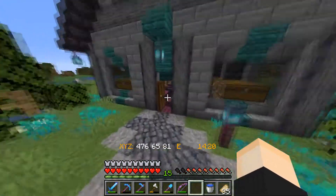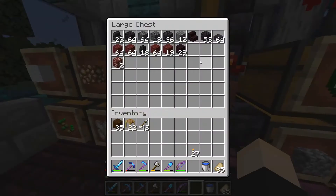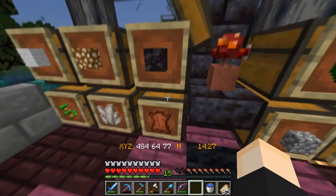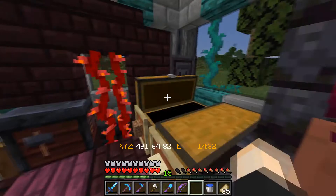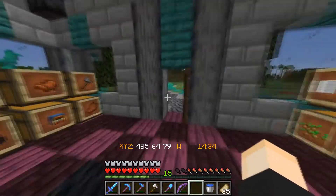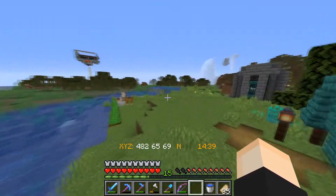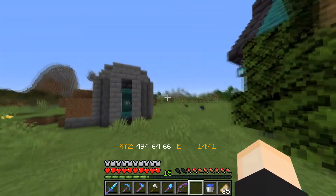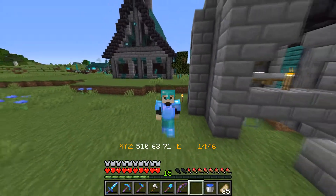So we are going to be building a basalt generator and it's actually very simple. All you need is a lava bucket, some blue ice, and some soul soil. It looks like we don't have any soul soil, so we can go get that pretty easily. But then we're gonna need to find blue ice, which might be a challenge. First of all I'm going to go grab the soul soil.